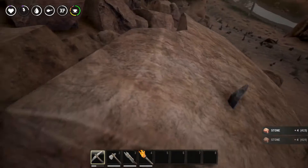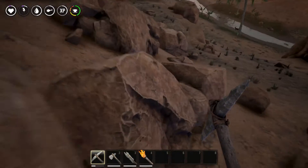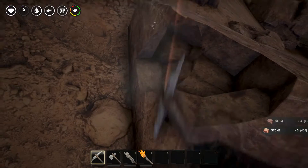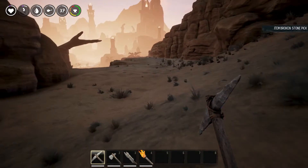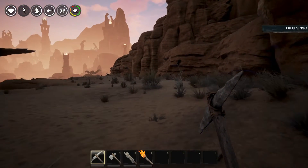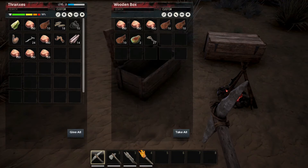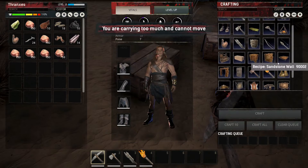I would also like to put some points into our encumbrance eventually, just so we can carry that much more at a time. Alright, let's go ahead and repair this. Let's go make our forge and get it melting iron right away.